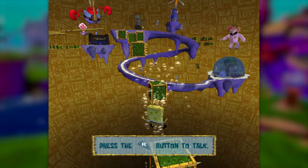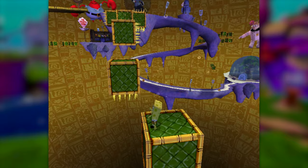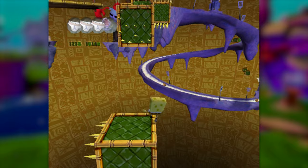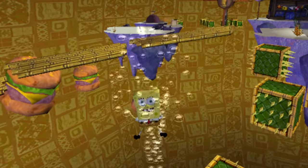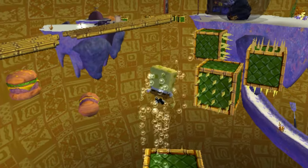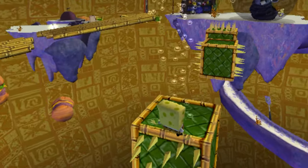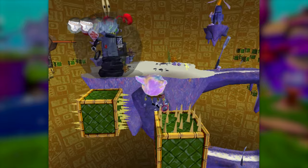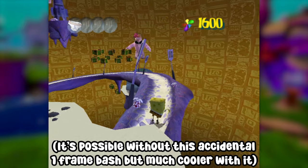The momentum from these platforms rotating can be carried over into a bash, which lets you clear a lot more horizontal distance than you can normally. We can also intentionally stand on top of the spikes to get a free jump from the damage boost, which makes things much easier. And by some act of god, we made it all the way up. Not only did we make it, but it was actually relatively easy compared to some of the other obstacles we've climbed.